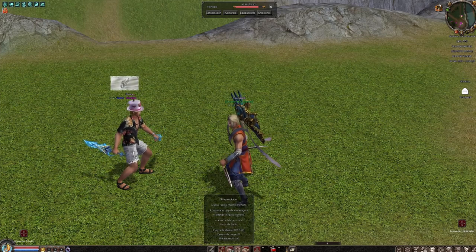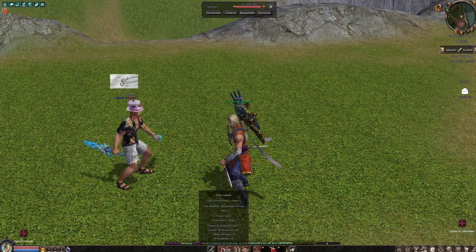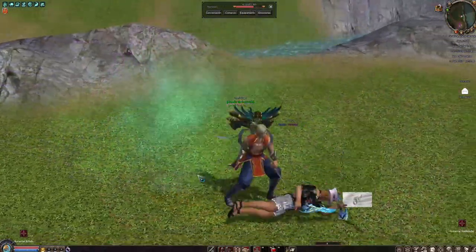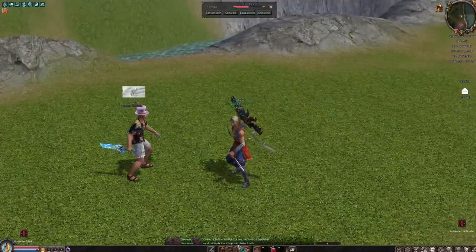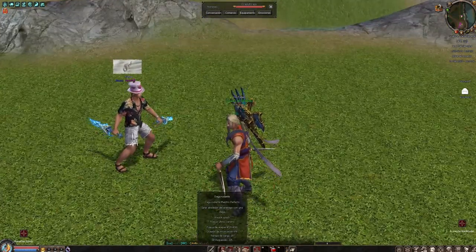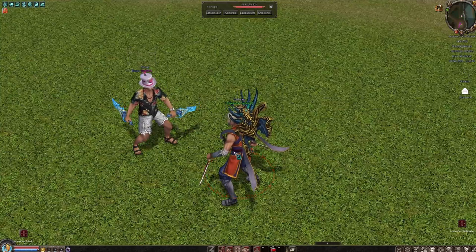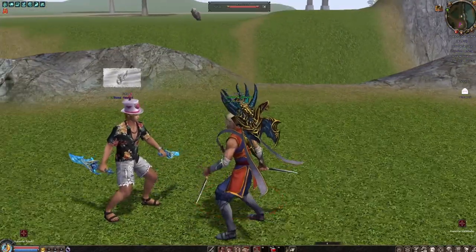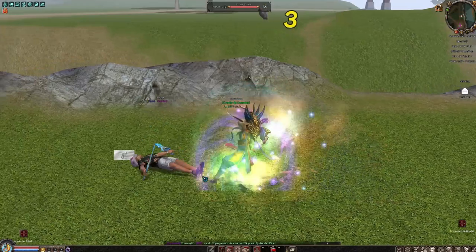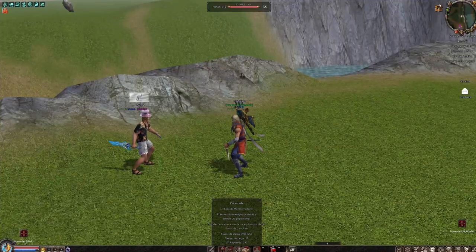Ahora el combo dos, vamos a aumentarle un ataque más. El combo uno le eran dos ataques; ahora el combo dos van a hacer tres ataques. Pero me había equivocado anteriormente, porque la daga rodante tiene que echar al oponente para atrás. Así que vamos a darle de vuelta al combo número dos. Con tres ataques, más que nada.